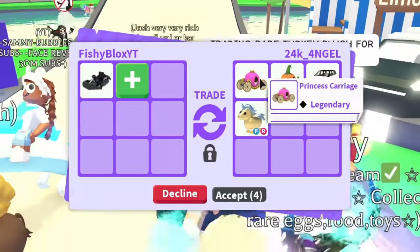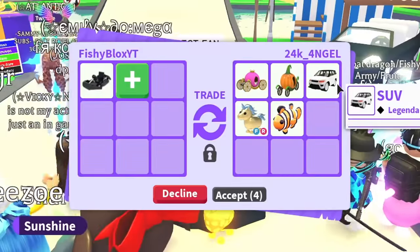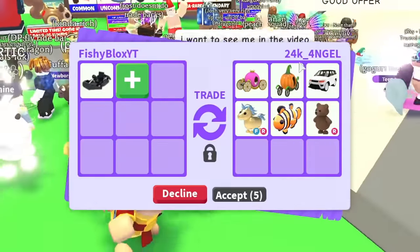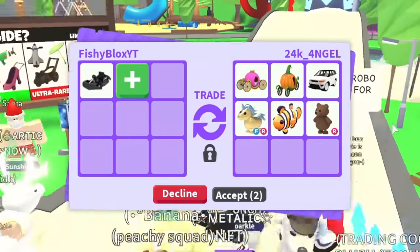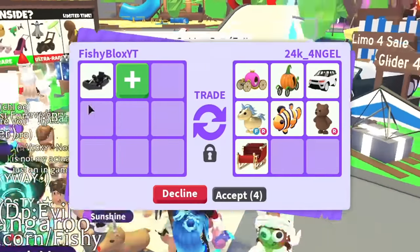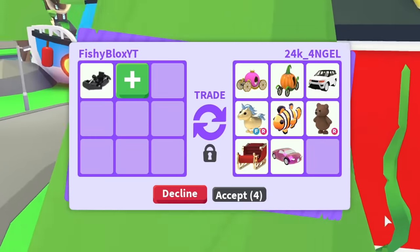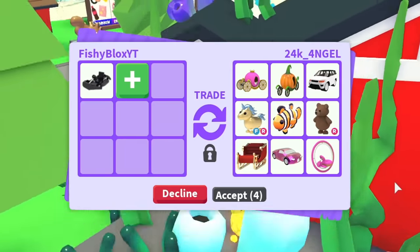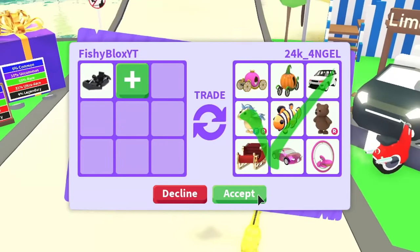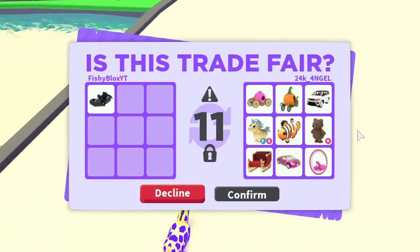We also have some more rare vehicles to look at — the pumpkin carriage from 2019 Halloween, the princess carriage, a golden unicorn with fly and ride, and an SUV. This first offer is pretty good for a go-kart, though they're a little bit under. But the offer just got so much better — I don't think I can decline if they keep adding more stuff. There are so many vehicles now. I feel like the pumpkin carriage and the go-kart might have about the same value, so I'm going to do this trade.